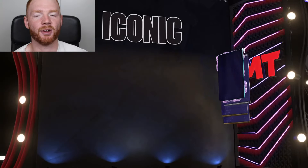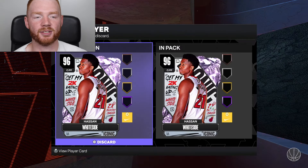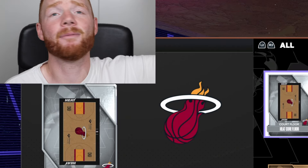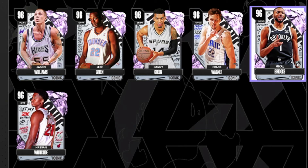In good news, all I can do is just swap these two around - quick sell this one for 50k. We made 48,000 MT from that. But now it's time, with our unsellable Hassan Whiteside, to lock in this collection.